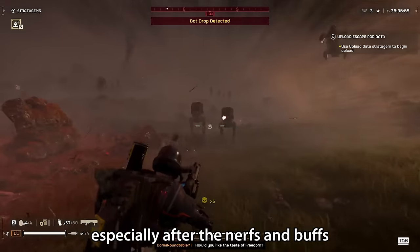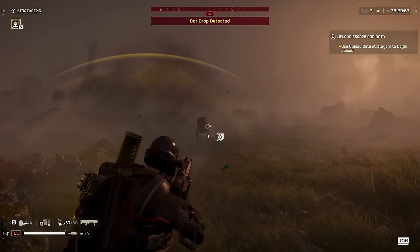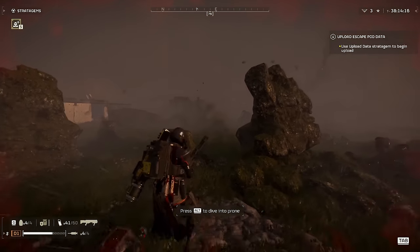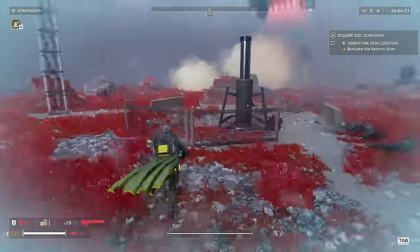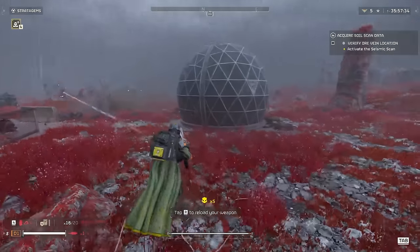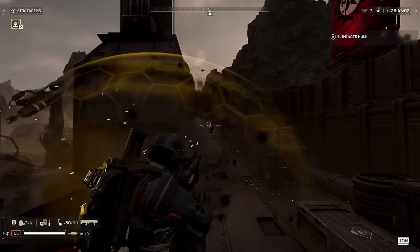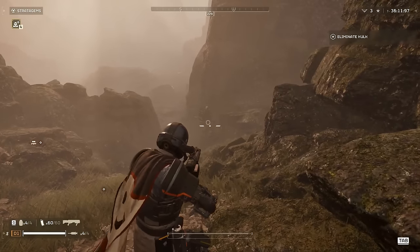My favourite method to deal with Scout Striders, especially after the nerfs and buffs from the previous patch, is the good old Grenade Launcher. It was my go-to support weapon before I found out about the God-tier power of the Railgun, and now that that's been nerfed, the Grenade Launcher shines through even better than ever. You can hit the Striders from anywhere with the Grenade Launcher, and just the AoE splash damage alone will almost always kill them in one hit. Did you know that the hip joint of their legs can always be blown apart as well, and that in turn will kill them? This only has medium armor, and therefore can be taken out with only medium armor-piercing weapons, such as the Stalwart.